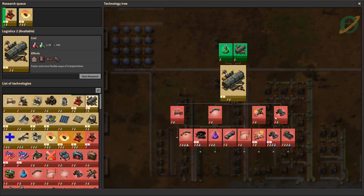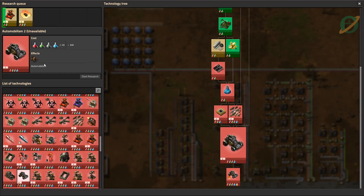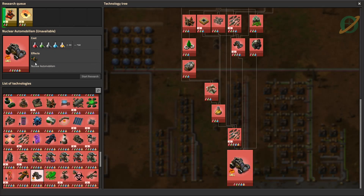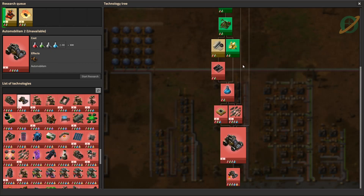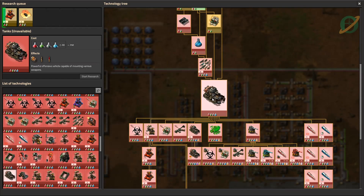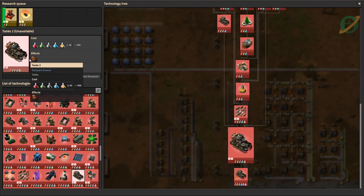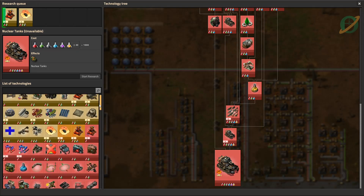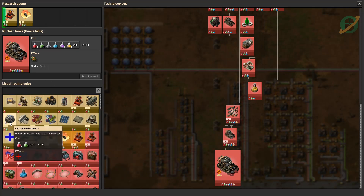Logistics does go into automobilism. What is automobilism 2? An advanced car — and there's a nuclear car which has a nuclear reactor. Are there advanced tanks? A tank 2, advanced tank, nuclear tank — oh my goodness! All right, exciting times. Let's focus back on where we are.